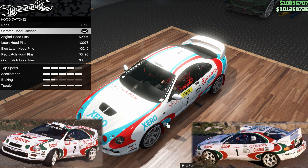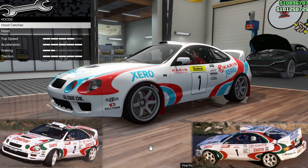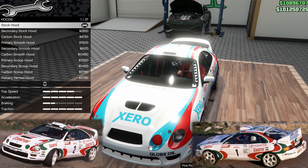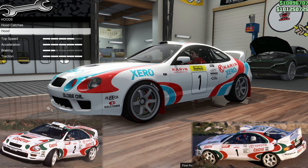For the hood, I want some hood catches and I've gone for the chrome pins in the corner. For the hood itself, it's actually just a stock hood — I think that gives the best look for the intakes on here.